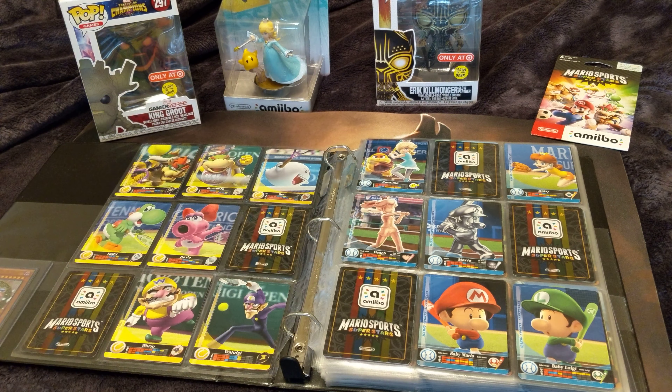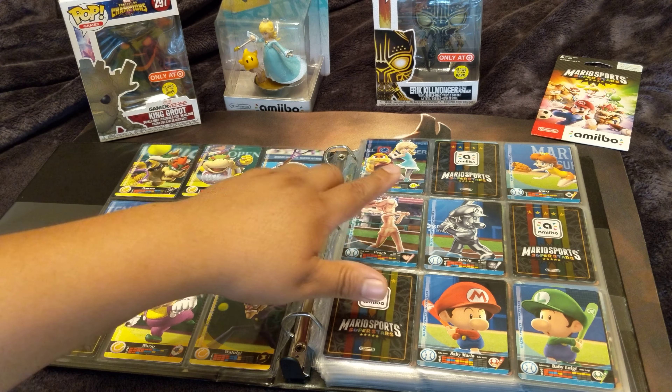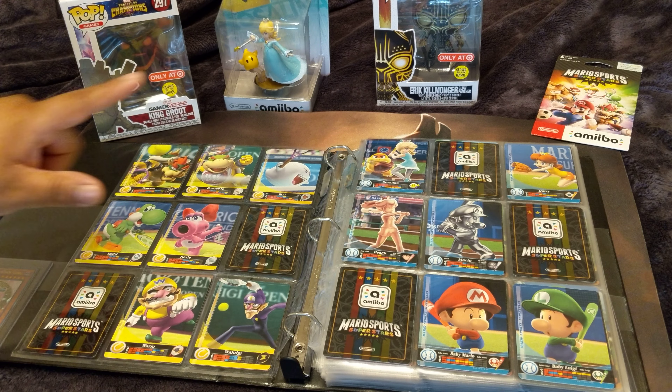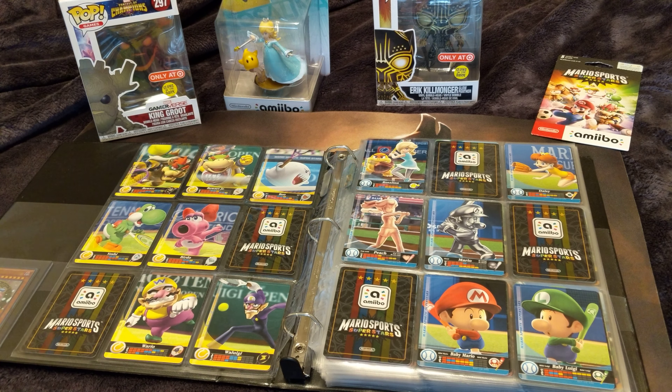If we get 100 subscribers we'll give out one of those for free. If we get 200 subscribers, we'll be giving out four items — either the amiibo pack or the amiibo Rosalina, you get to pick from one of these four items. We also have two Funko Pops, glow-in-the-dark ones. If you have any questions about them, just let me know in the comments.